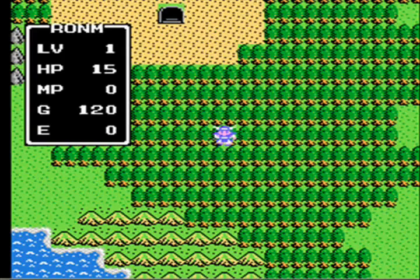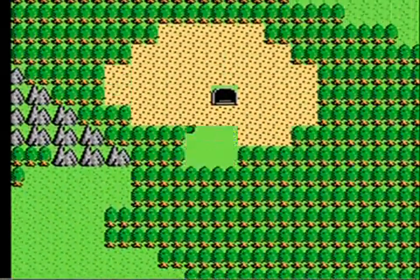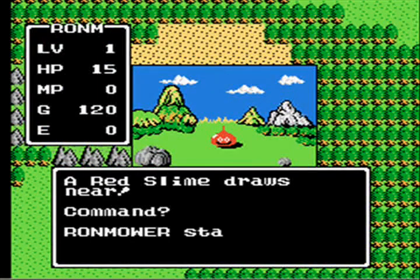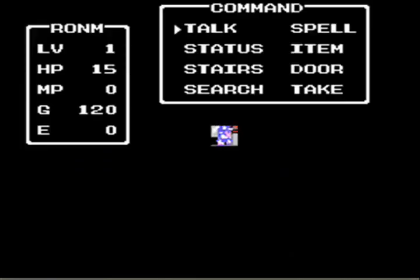Welcome to part two of Let's Check Out Dragon Warrior for the NES. I just realized I have a torch and I'm going to try to use it in the cave, if I can get in there without these slimes trying to cut me off. Let me try this cave again and see if the torch works.